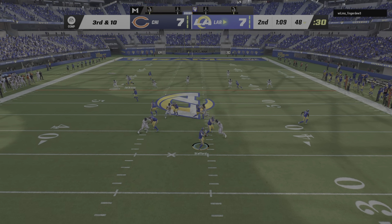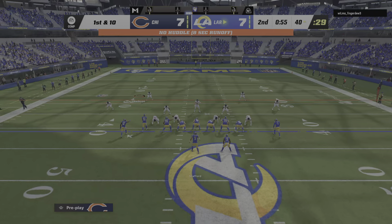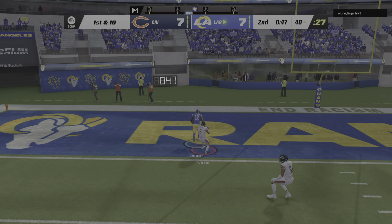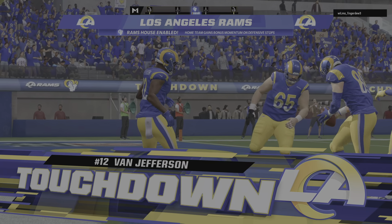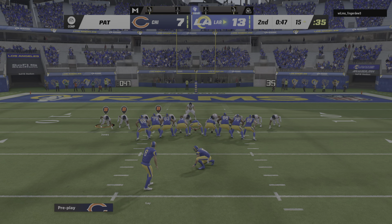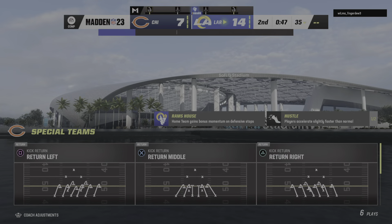From the gun, here's Stafford — over the middle and complete to tight end Higman. He's going to have another first down at the Bears' 30. Now it's Stafford — going for Jefferson downfield, and it's complete! He's got the end zone — touchdown, Rams! Van Jefferson, 40 yards. The Rams will take the lead here in the final minute of the first half. Extra point by Gaye is up and good, and that makes the score 14-7.